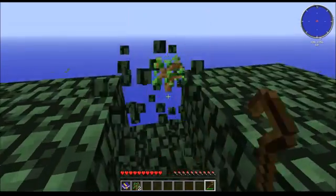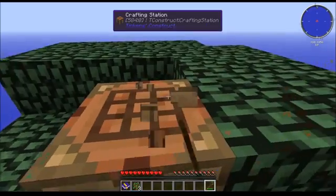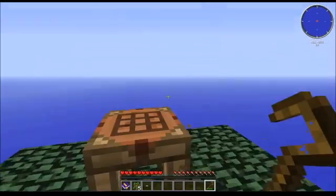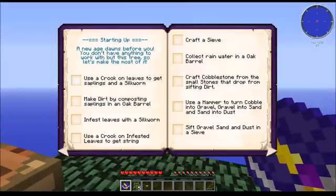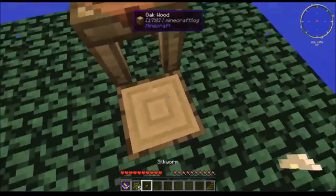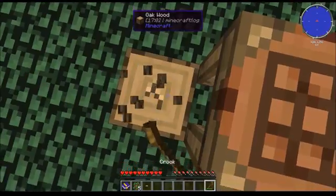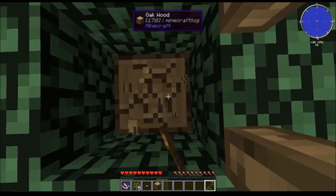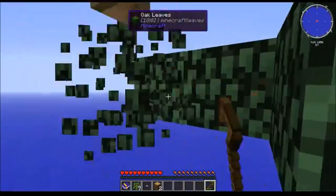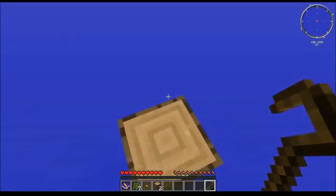Just break the leaves and try to get as many saplings as you can. I used the crook to get saplings and a silkworm from the leaves — and there's my silkworm. Always crouch — never move anywhere without crouching, you will regret it. I missed that apple, it would have been great.